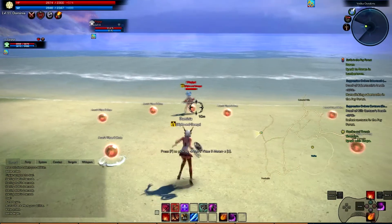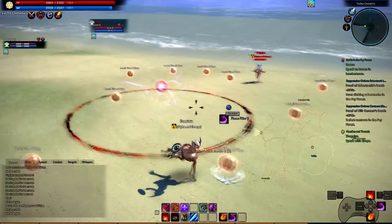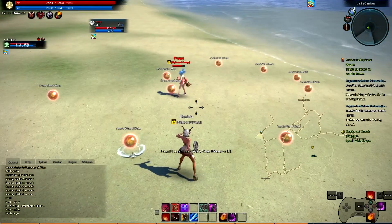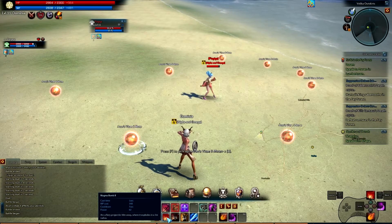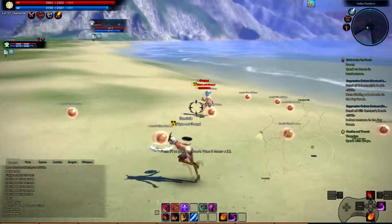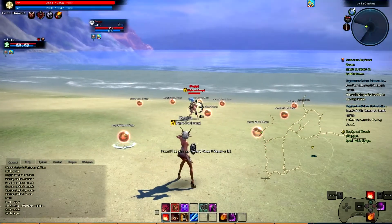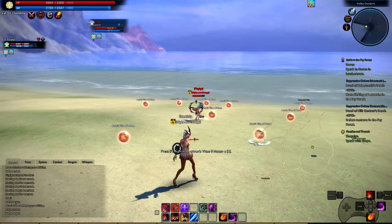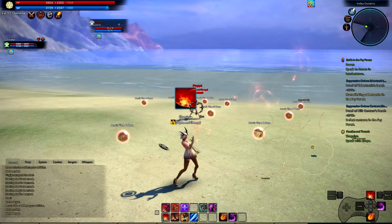The next ability is Flame Mine — anyone that walks into it will take a moderate amount of damage. It has a 30 second cooldown. Next is Magma Bomb, which is cast 10 feet directly in front of your character. It does not adjust direction based on where your camera's facing, just based on where your character is facing.